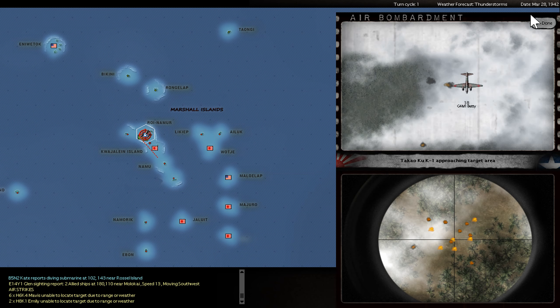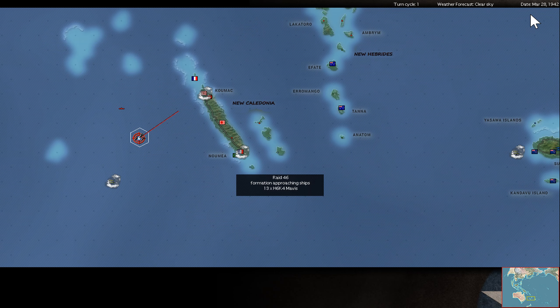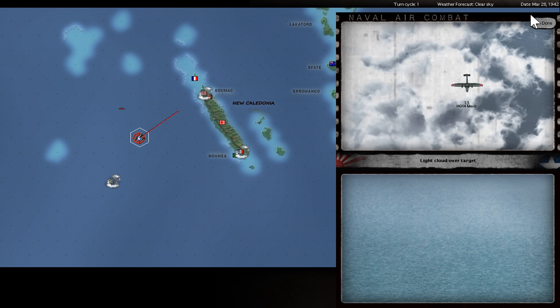More ground attacks, more damage and destroyed units for Kilroy. And here are my Mavis torpedo bombers, maybe out of Luganville. Oklahoma — that would now be a good target. Pennsylvania — oh, Pennsylvania gets a torpedo hit! Double torpedo hit with critical damage. And the third hit, but no explosion.